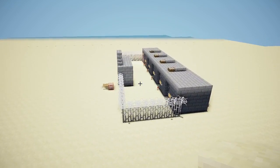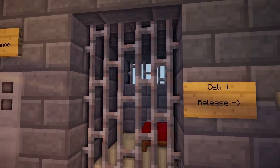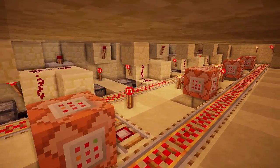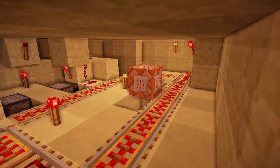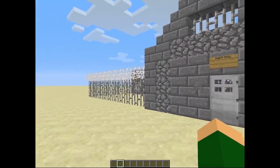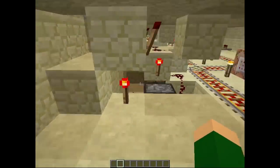Hi guys, this is PCOli2509 here. Today I've got a quick video on this kind of advanced — well, not really that advanced — jail that uses automated cells. You can literally just put your prisoners in the prison entrance and they will go to the correct cell. I'm going to go over the features and then cut to some test subjects to show how it actually works.